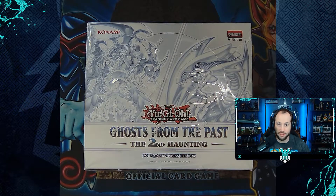As we transition back from the card list, we're going to be breaking this Ghosts from the Past display box into five separate bundles for its individual boxes. Each bundle is going to include 20 cards, and hopefully one of them is a Ghost Rare. I'm going to quickly break open this box, organize the cards, and we're going to get into the rest of this video.